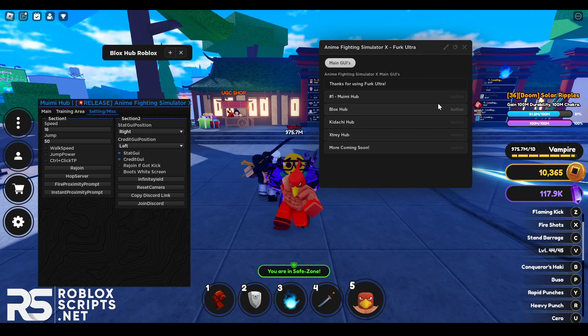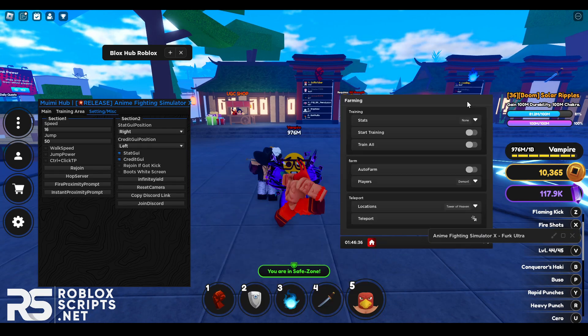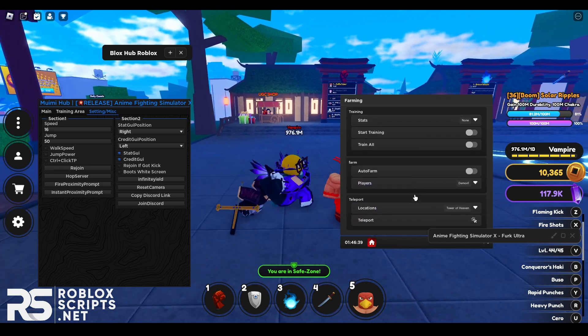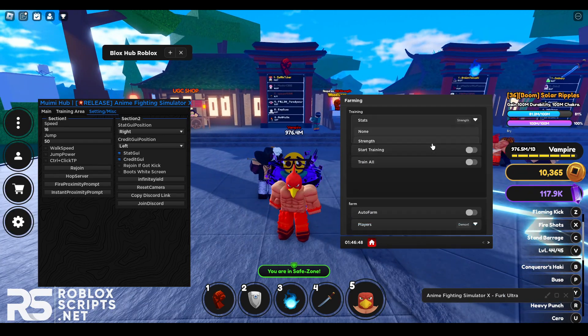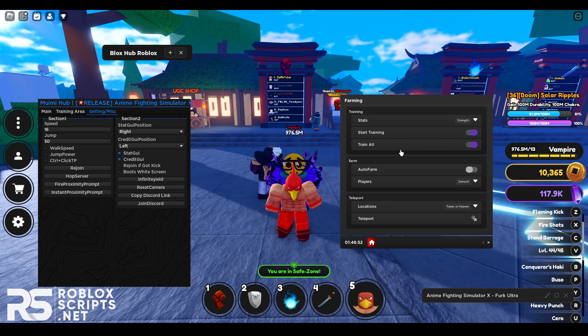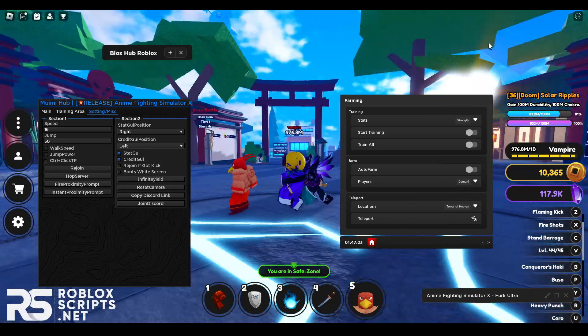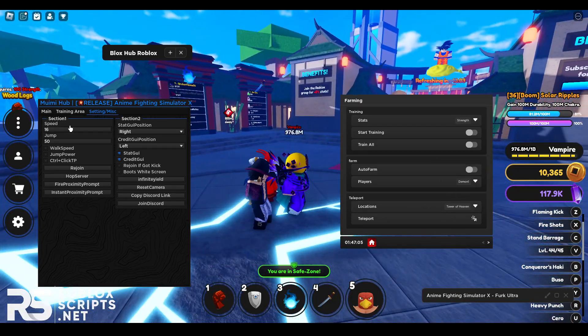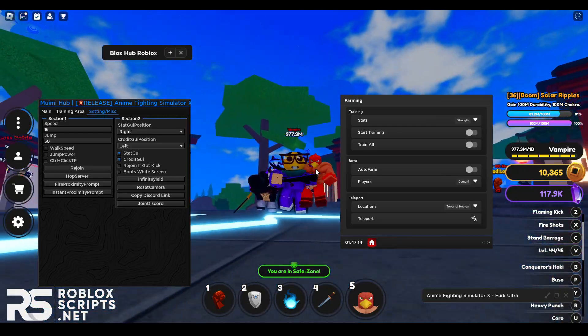Next up is X3 Hub. In this GUI you've got Auto Training, Auto Farm, and Teleport. Auto Train will auto-train your stats just like that. That's it for the GUIs for this game — I'll see you all next time.